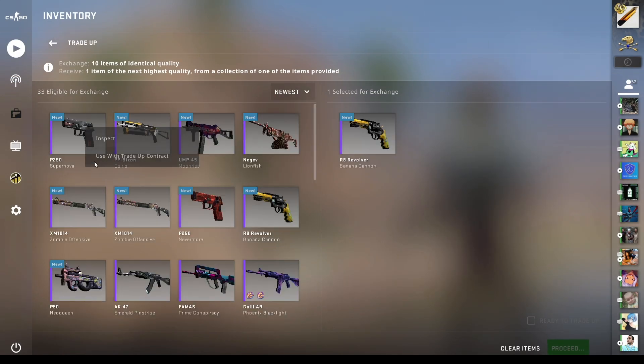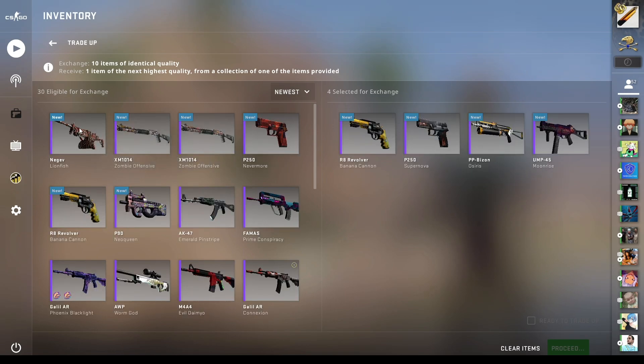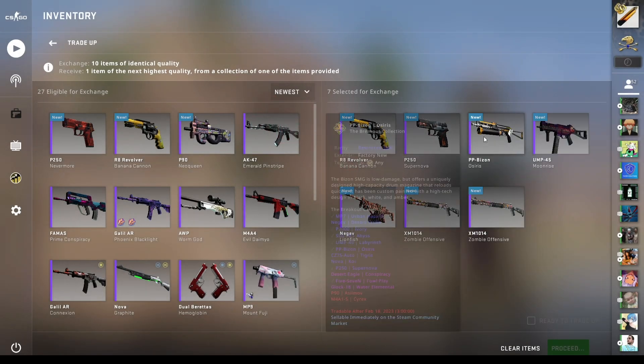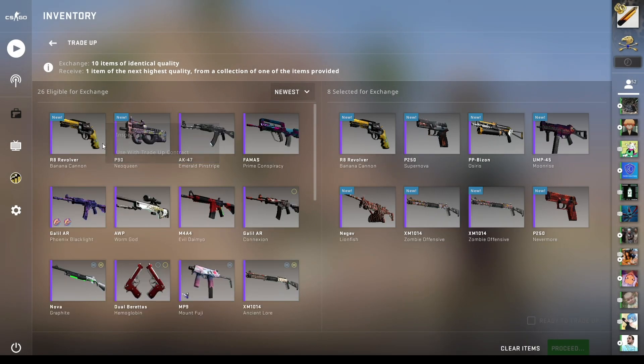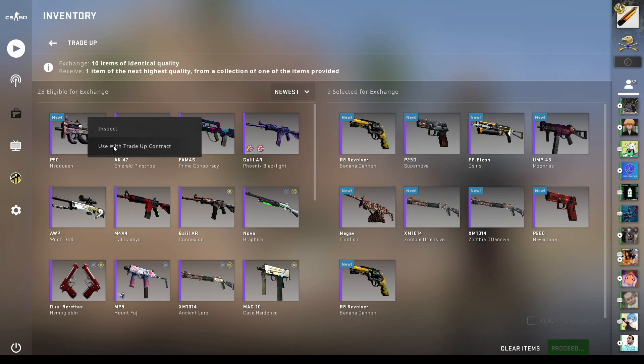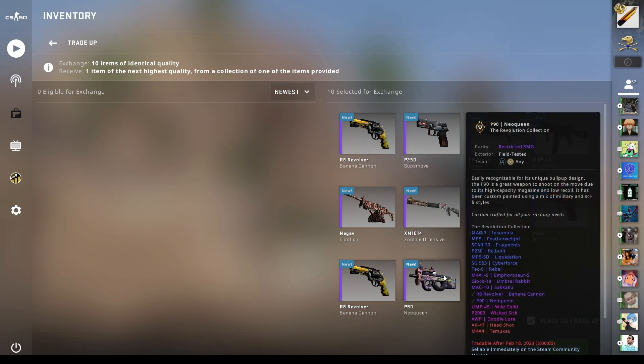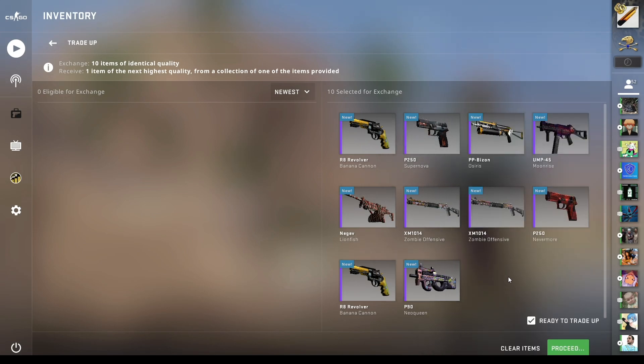This is kind of nerve-wracking because this is an expensive trade-up. I'm really hoping for the Op Doodle Lore. We put the skins into slots 1, 9, and 10. Gaben, if there ever was a time for me to hit the Op Doodle Lore, now's the time. 10%, $250 of potential profit — please give it to me. 5, 4, 3, 2, 1.